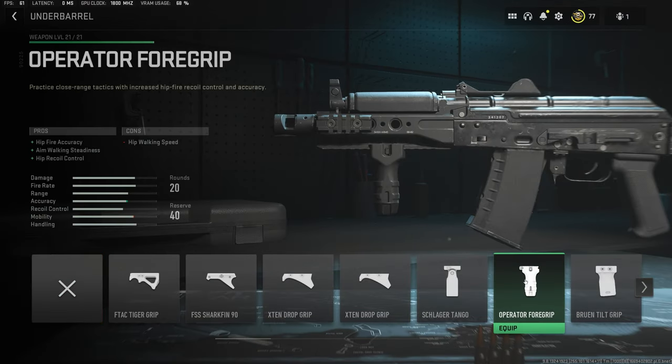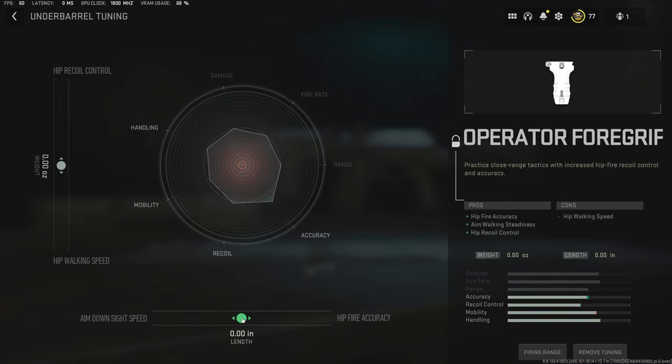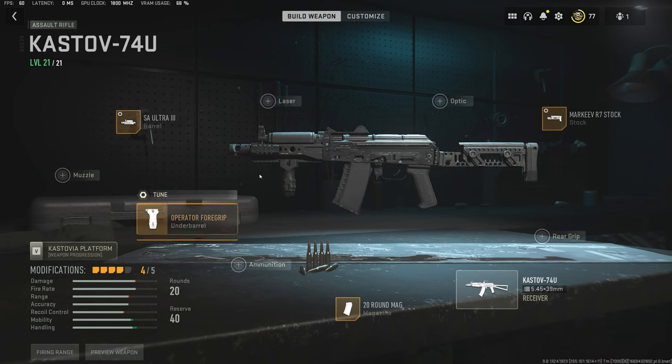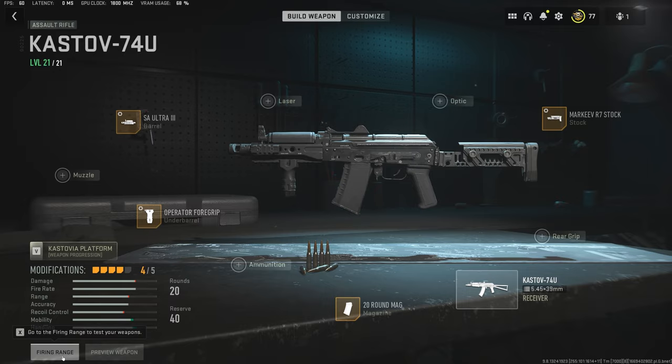The operator foregrip doesn't by itself increase ADS, but when you tune it, it is one of the things you can adjust. We're going to put that up — it doesn't do a ton here, but it does something for this particular attachment. Everything else can really mess with your ADS to some extent, so we're going to leave it like that and head to the firing range.